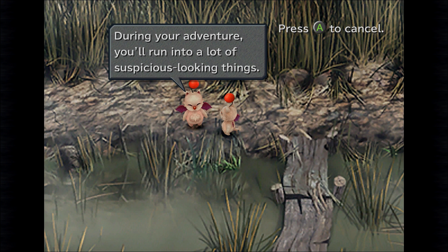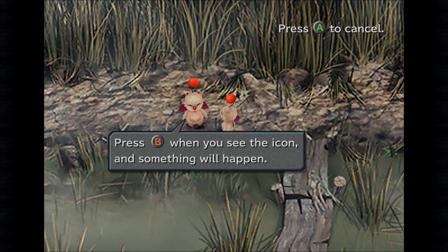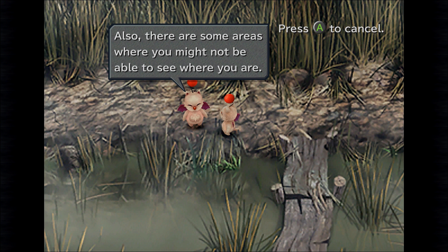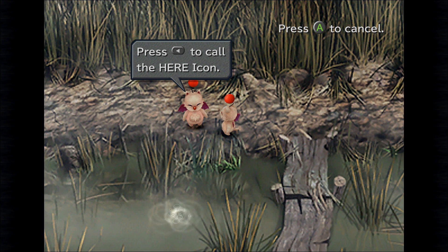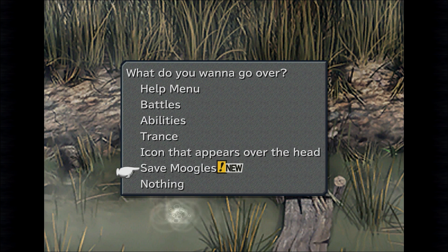Icons that appear over characters' heads. During your adventure you'll run into a lot of suspicious-looking things — that's when a field icon might pop over your head. Press the action button while using the icon and something will happen. Field icons pop up a lot, so stay alert. Also, there are some areas where you might not be able to see where you are — whenever that happens, pop out the Here icon by pressing Select. You can turn the icon on or off in the config menu.